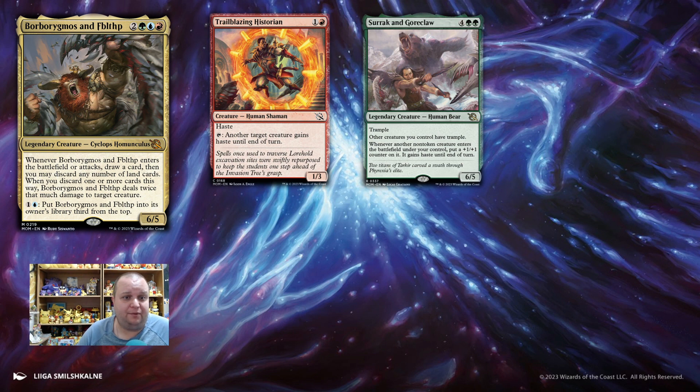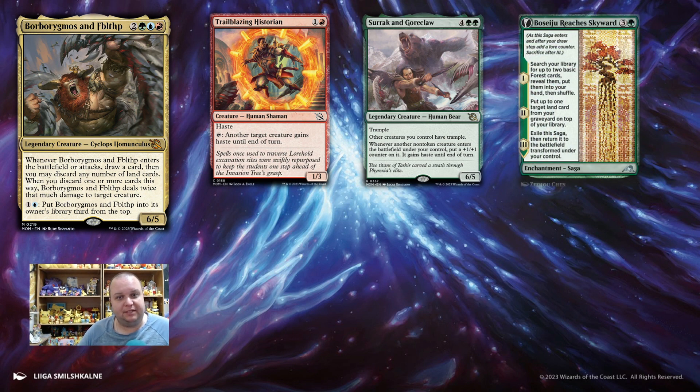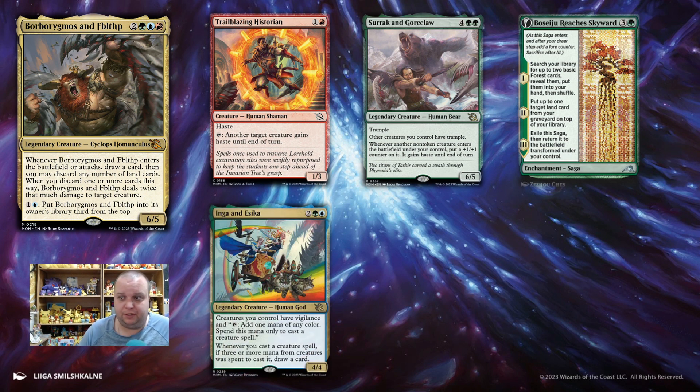With Sirok and Goreclaw, we can give our Barbarigmos and Fibblethip trample, and also give it haste when it enters — so we get to draw two cards. Then we have Beseju Reaches Skyward, a 4-mana saga. You get to search for basic lands, put them into your hand, and shuffle your library — so if we have Barbarigmos out, this gives us lands to discard. We can also put a land from our graveyard onto the top of our library, then return this to the other side, which is a star for the number of lands you control. We're looking to ramp, so a card like Inga and Essica helps us ramp and cast our three-color spells. Whenever you cast a spell, if three or more mana from creatures was spent to cast it, you draw a card — so we're drawing cards and casting spells. 4-mana 4/4 is very powerful.